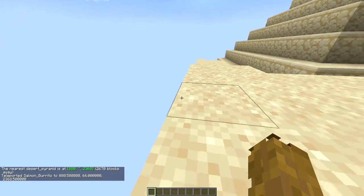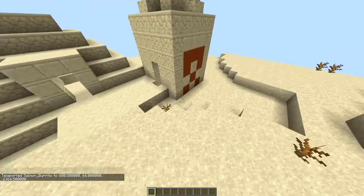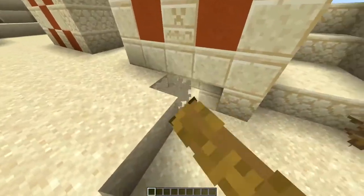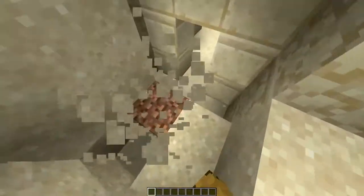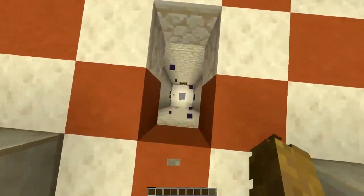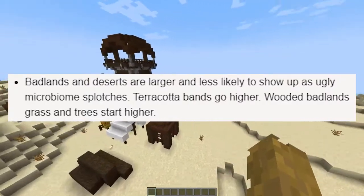Desert temples tend to be partially buried — we can see that here, it is partially buried by the sand, as a normal pyramid would be.